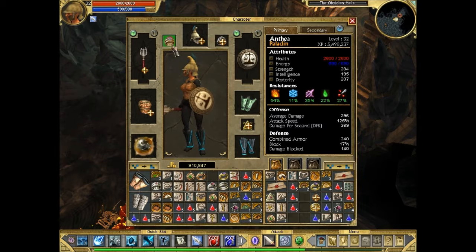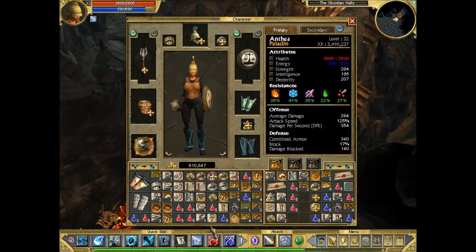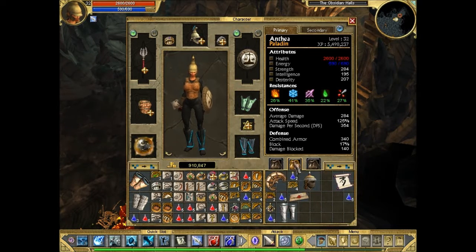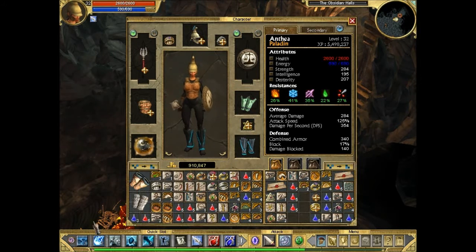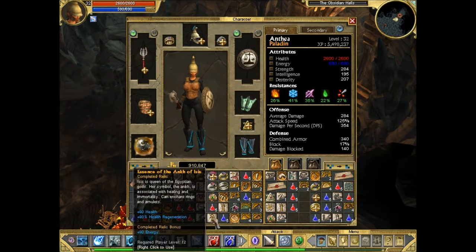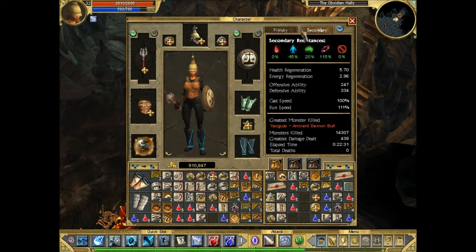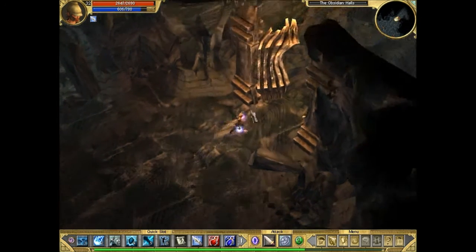I decided to fight the telkene for now and see how things go later. Let's change the ring because we need some cold resistance — this telkene deals cold damage with some of his attacks, cold and vitality mostly. We already have vitality covered. I eventually decided to put on anchor visors for the amulet. Other resistances seem fine, so we're ready to fight the telkene.